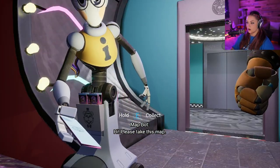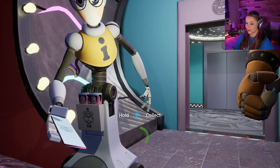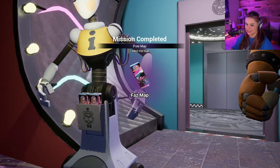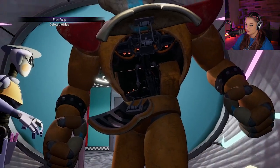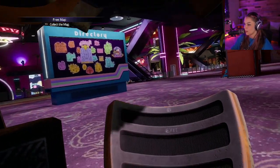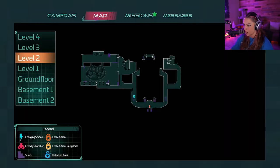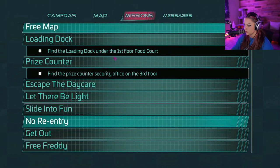The greeter is handing out maps — free map, free map, take a map! Okay, got one. Next mission: find the loading dock under the first floor food court.